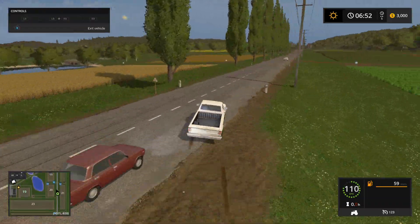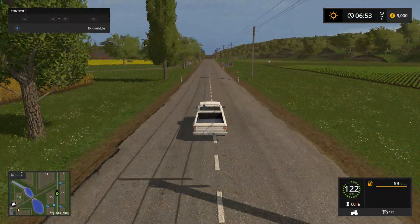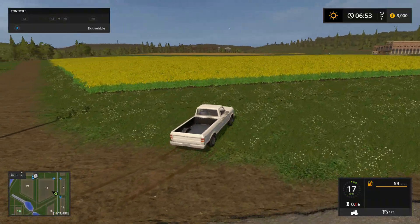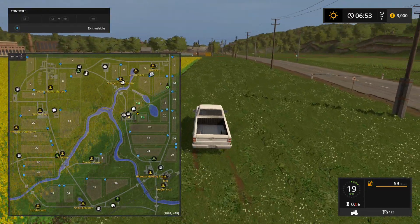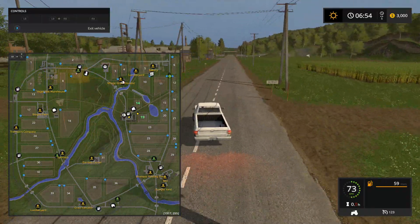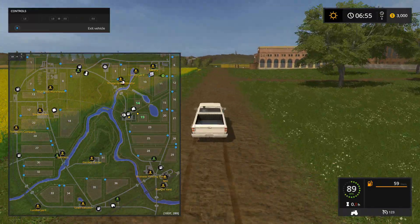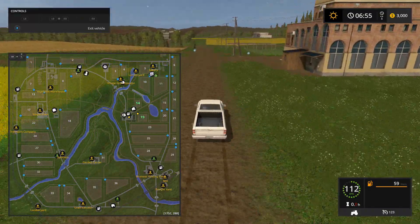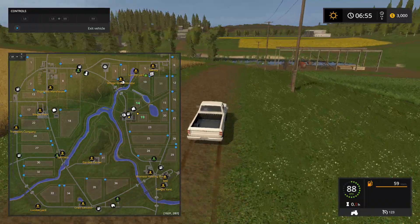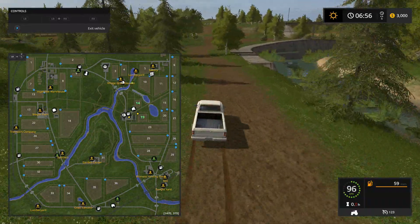There's also field number 11 which was pretty good. If you want to go up to the chicken stable — I think this is the animal dealer area, though. Yeah, the animal dealer's right here.